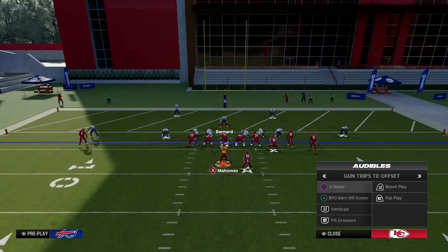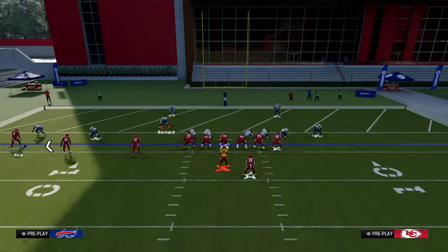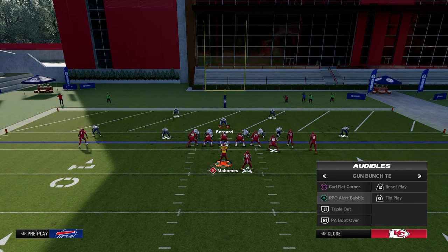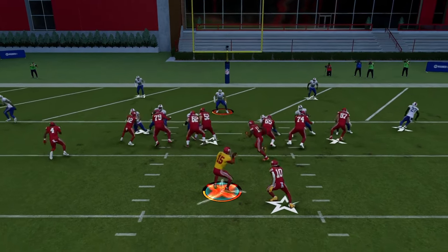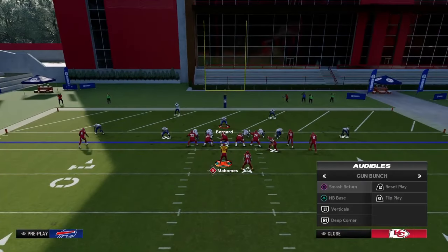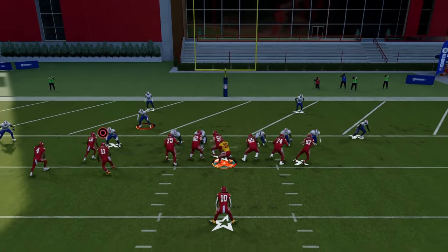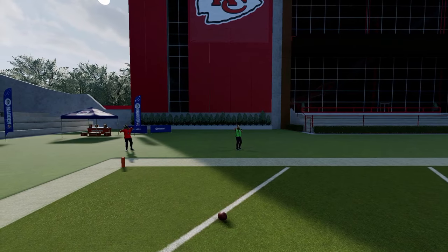I still really like the RPO screen — people really struggle to defend this, and if they go out there to defend it, you can just run right up the middle. Trips tight end is a really good formation to audible to. Another underrated play inside the five is tight offset tight end inside zone — motion snap and juke inside instantly. The last play I like to utilize is the power fake bubble: as soon as the ball is snapped, throw it out, juke inside, and score. It's a very effective quick play that can get you in the end zone.